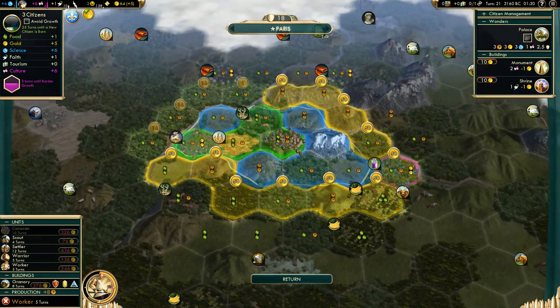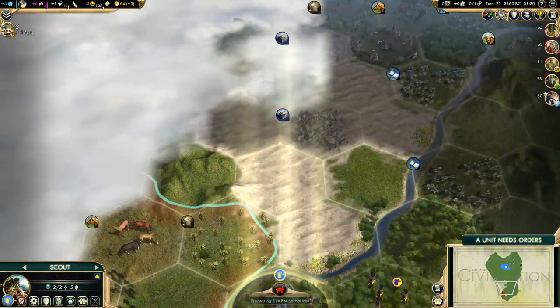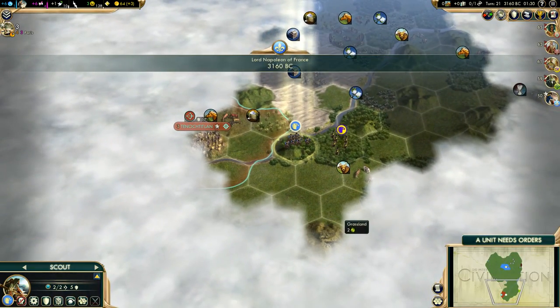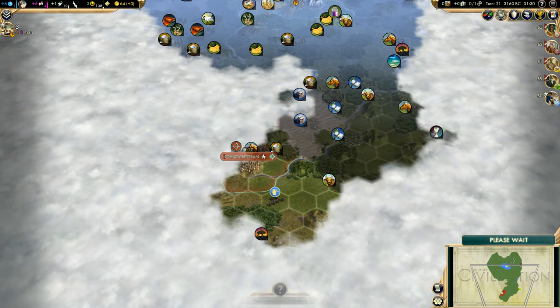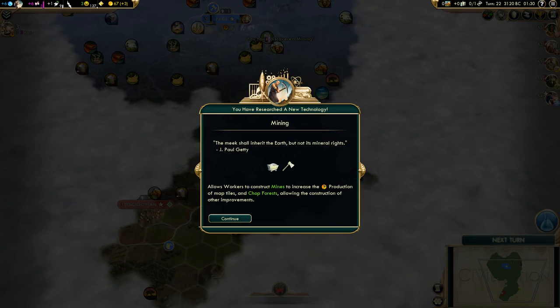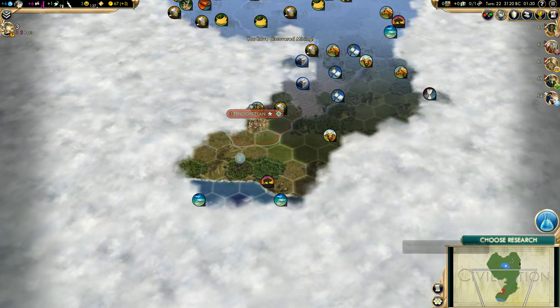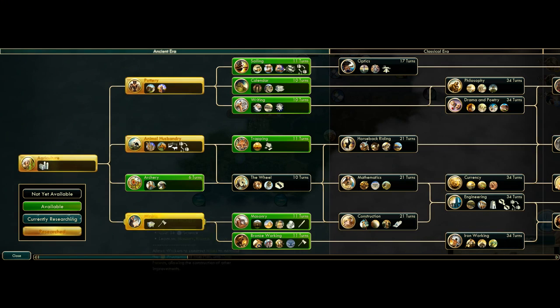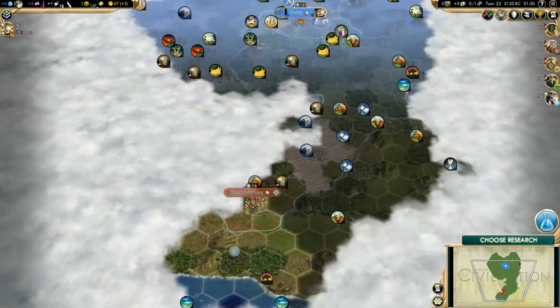Can we speed up this worker a bit? That would be nice. Let's explore further — it's a big continent. Fractals are mostly sneaky land masses, and not as wide. We've got Mining now, and we'll get Trapping to get the deer, or actually let's get Calendar for our incense.